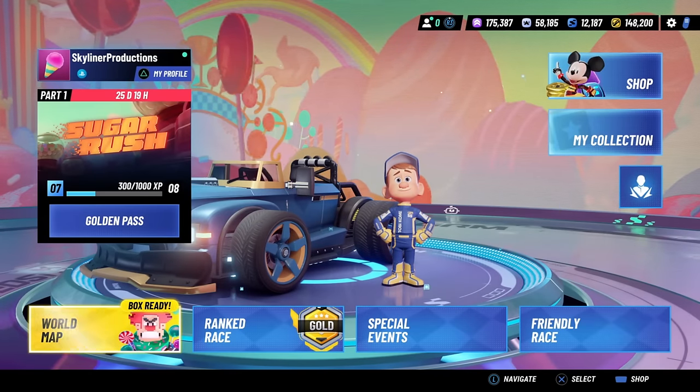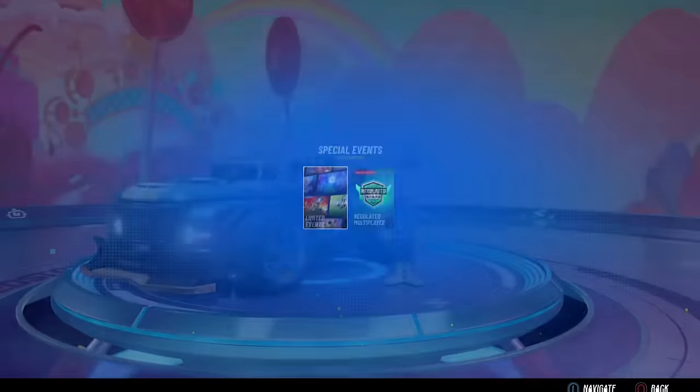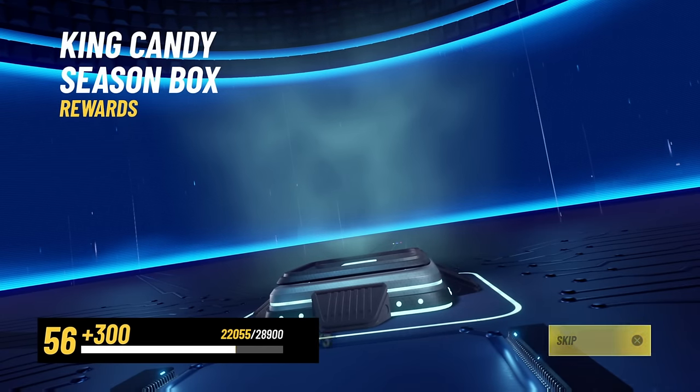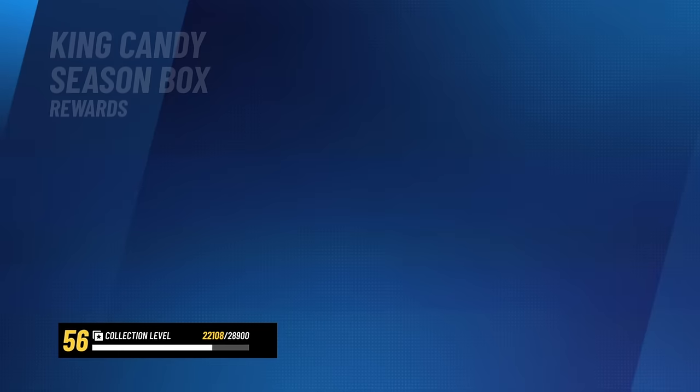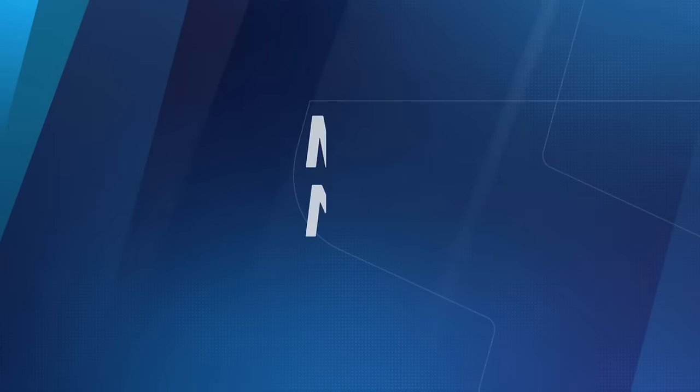Moving on past Vanellope, let's go into King Candy. King Candy is the limited event racer and also the free racer, so he has his box here that you can purchase at any time. I'll get one right now — there could be King Candy shards in here, as you can see. Unfortunately I didn't get any, but it's very possible.